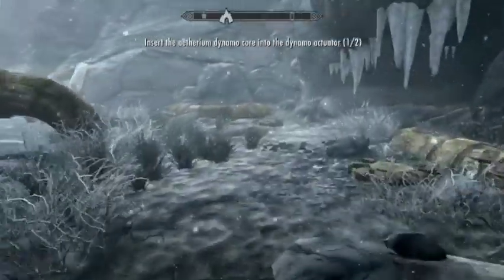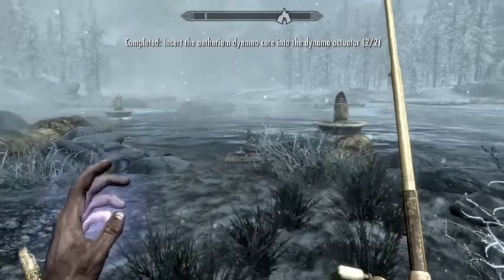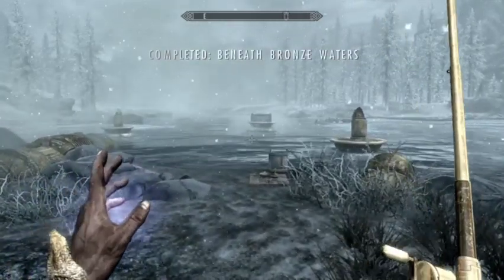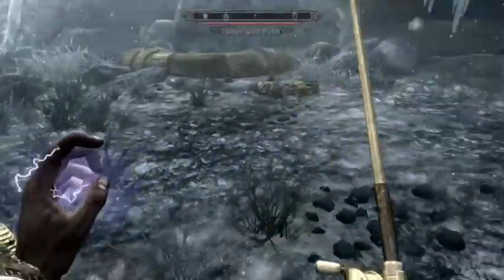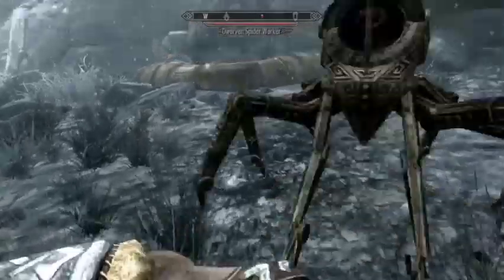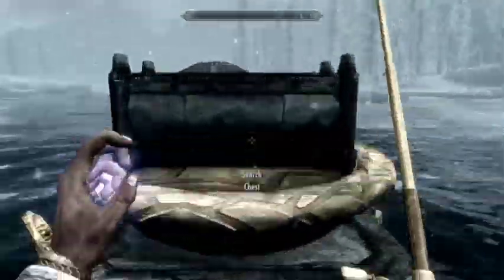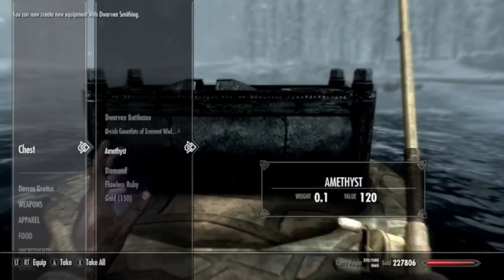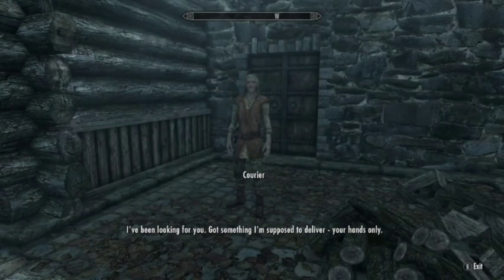Once you've got both items, hook them up to these devices and a chest will rise out of Lake Yorgrim. Be ready because spiders also come out. In this chest are some battle axes called Urca Fan's Battle Axes, which unlock a new forging style.